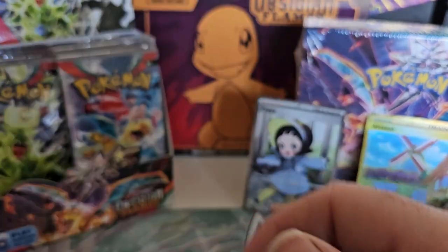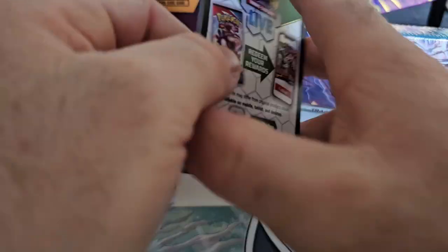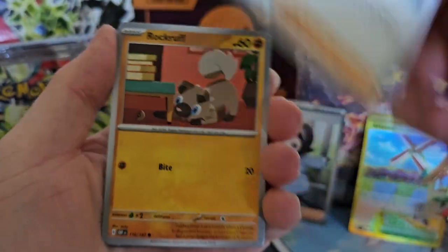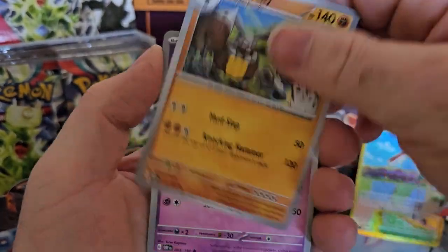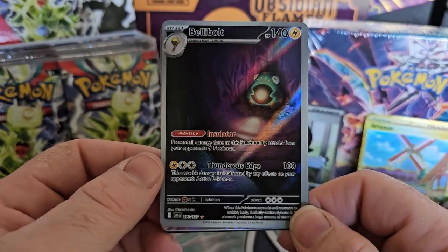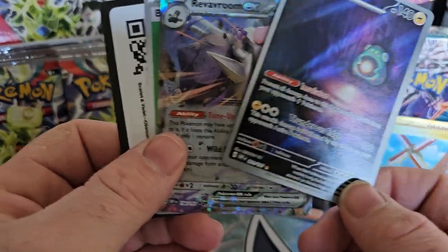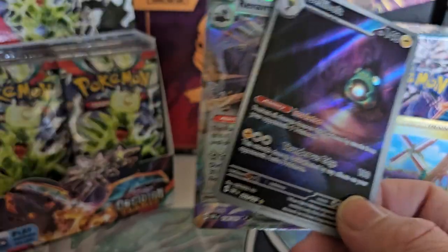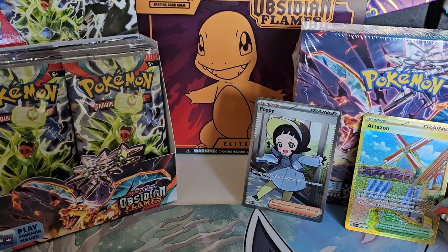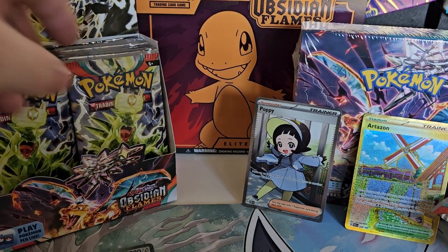Drill Bar, Papaline. Zolrock, Bluezeal. And Belly Bolt — the Belly Bolt Illustration Art Rare — and we have a Revaroom behind it. Not bad at all. Belly Bolt's a cute card.